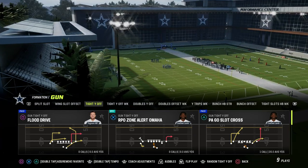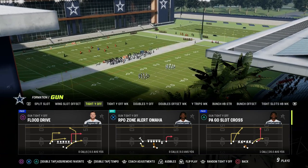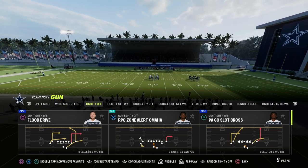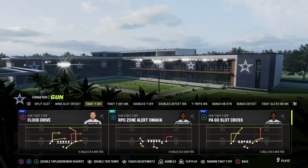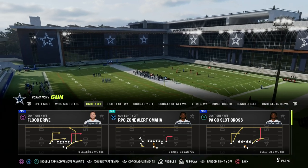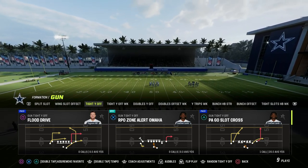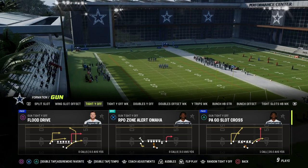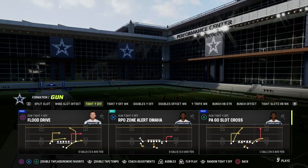You also need a three-headed rushing attack — an ability to run the ball to the left, middle, and right side of the field. What I love about Tight Y Off is the running back is on the right side of the quarterback, meaning handoff animations are significantly faster with a right-handed quarterback like Aaron Rodgers or John Elway. I'd encourage you not to run the ball or play-action if your running back is on the opposite side of the quarterback's throwing hand. And fifth — what are you going to do in the red zone to ensure touchdowns over field goals?